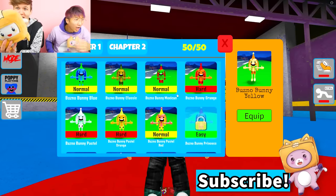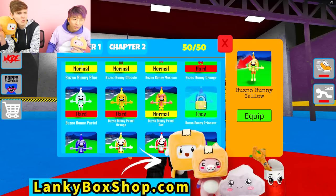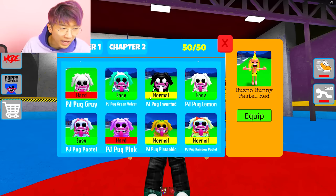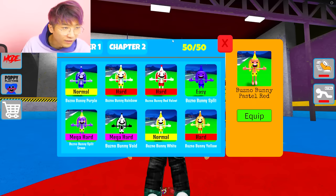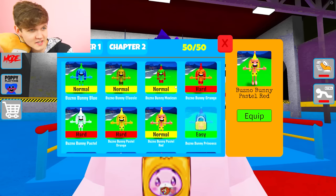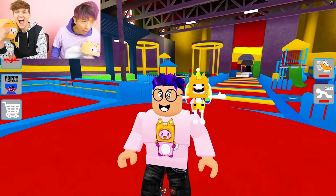Make sure to leave a like and subscribe. Go check out LankyBoxShop.com. Get LankyBox plushies. Look — it's a glitch because we have this one but it says locked. We have all 50, but it still says that one's locked. We did it! It says 50 out of 50 Chapter 1, 50 out of 50 Chapter 2 — but it still says they're locked. That's a glitch. Well, I actually beat the game — we literally got all the morphs, all 100.